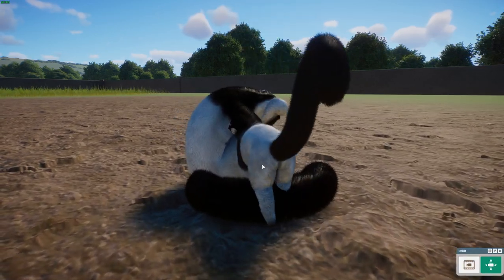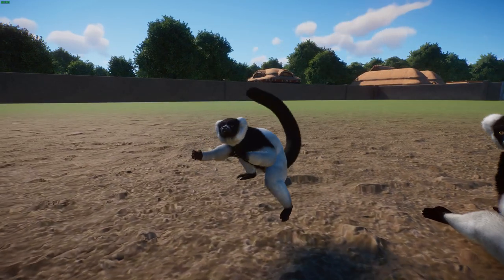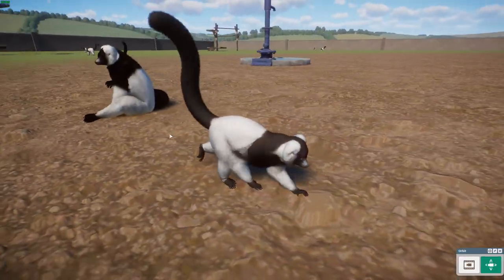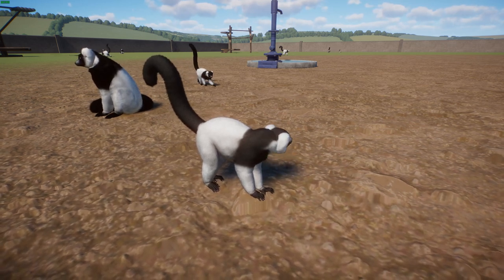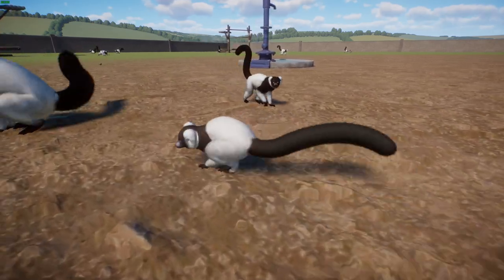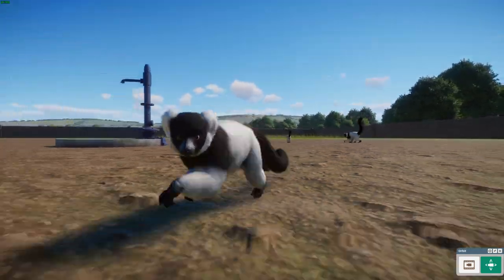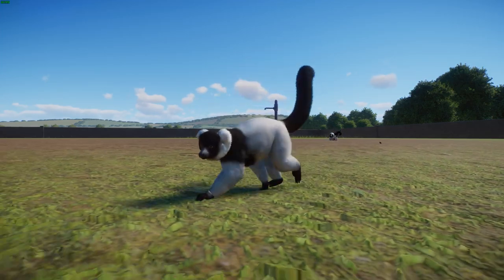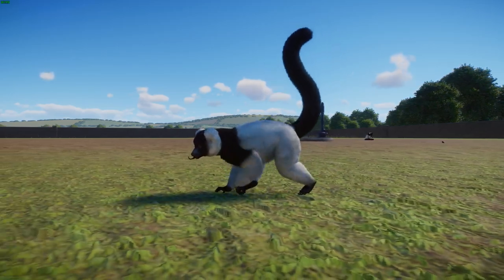When these guys breed, gestation lasts about 102 days. They typically give birth to a litter of two to six offspring that are unable to cling to their mother like other primates — instead they build a nest where the infants remain until they can leave on their own. The female stays with the babies for the first two weeks nearly 24 hours a day, so mother is very attentive. Both males and females will guard the nest, and there's evidence that unrelated females will also deposit infants in communal nests, so they all share taking care of the babies.